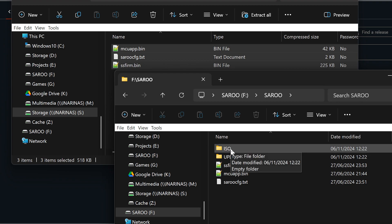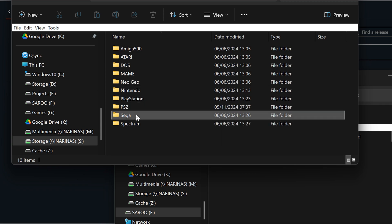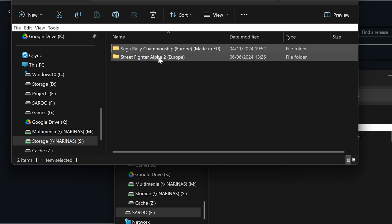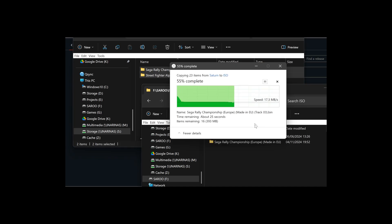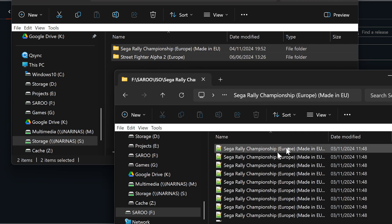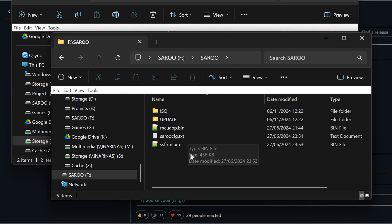Now you'll need some games to play, and these need to go in the ISO folder. Funny enough it doesn't play ISO files — you'll need bin and cue files within their game directory. I've only got two at this point. Copy them over to the ISO folder on your SD card. As you can see, they are folders of the game name and inside there are the bin and cue files. You can see there's a file called saru-cufc.txt — we'll go into that in a moment.